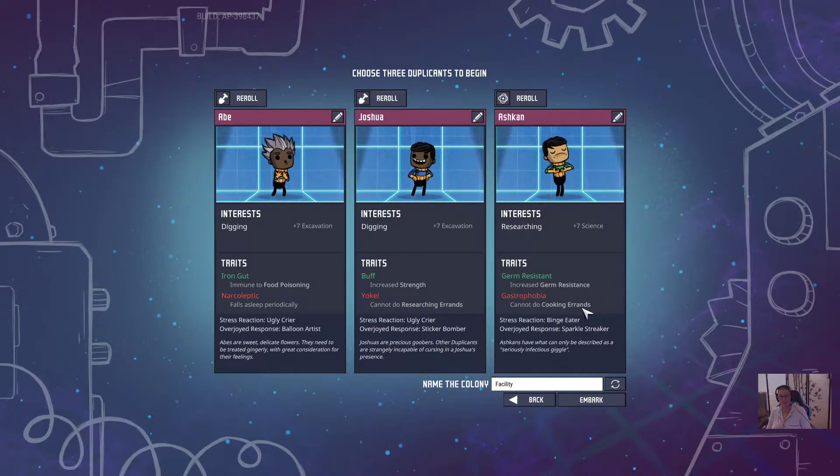I cannot do cooking errands, but they have increased germ resistance which is good. Next we need to name our duplicants because while these are fine names, I do want to have all of our colonists to actually be characters or NPCs that we've run into in our various games. I think Joshua is actually going to become Narga. Our researcher is going to be Whistler. And I believe this is going to be Jor. So those are going to be our three initial members.